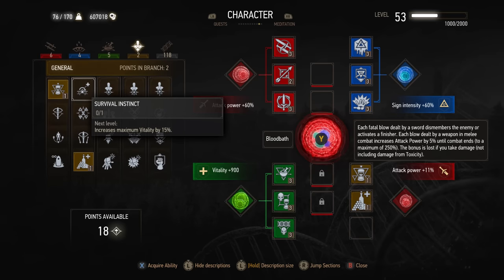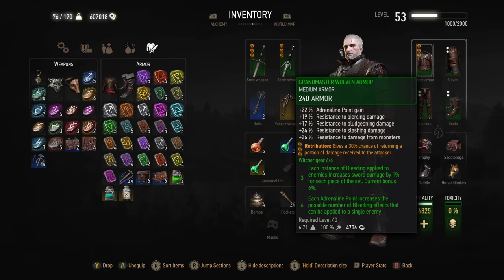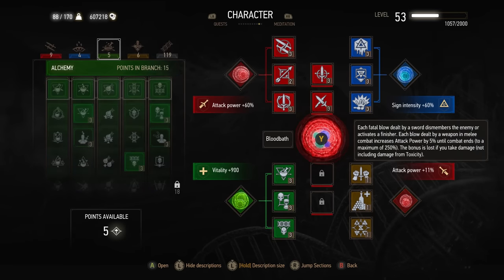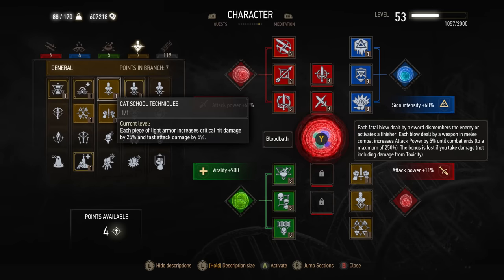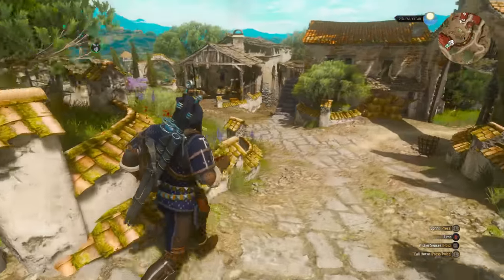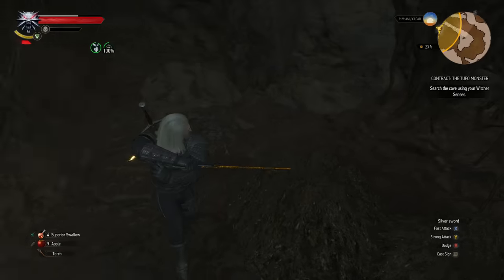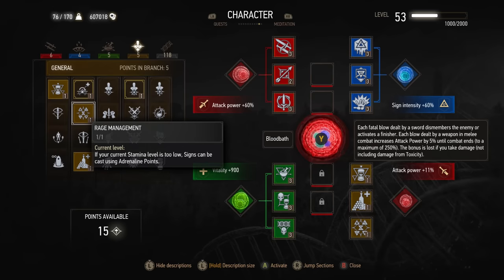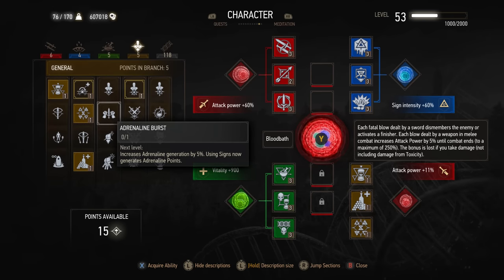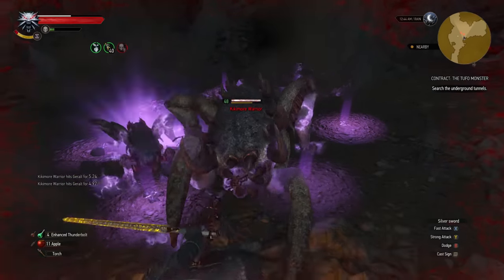Survival Instinct is also pretty good, especially on higher difficulties — it simply gives you some extra health. School Techniques, whether light, medium, or heavy, whichever armor you're focusing on, you want to pick one of these. Light armor fits better with light attacks and heavy armor with heavy attacks, as those armor sets typically buff the corresponding attack type. The school technique gives bonuses depending on your armor type, synergizing with your build. Rage Management is invaluable for sign builds — if you don't have enough stamina to cast signs, you use adrenaline points instead, letting you get more signs out faster rather than waiting for stamina to regen. Adrenaline Burst further buffs this by increasing adrenaline point gain, so you have more points to cast more signs and aren't constantly waiting on stamina.